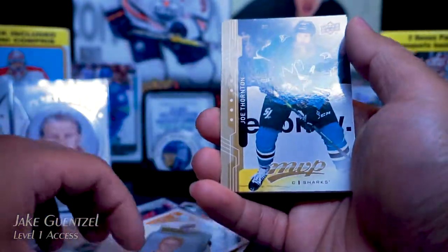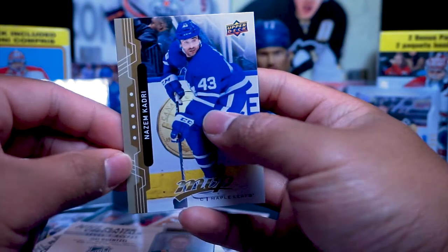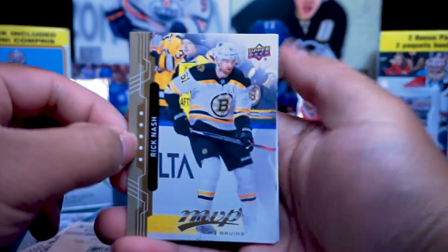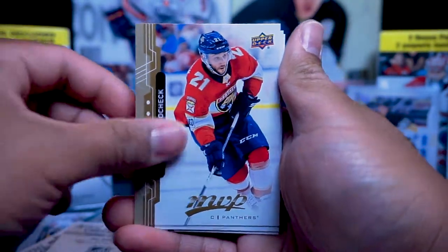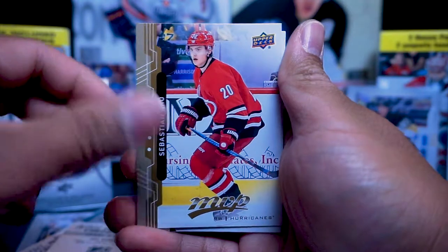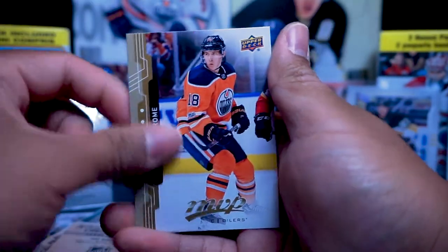Joe Thornton, Gabriel Landeskog, and Nazem Kadri — three more packs. Let's see: Rick Nash, Vincent Trojcik, Sebastian Ajo, Riley Smith, and Ryan Strom.